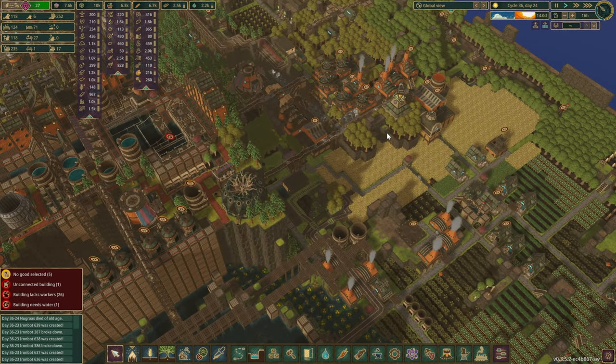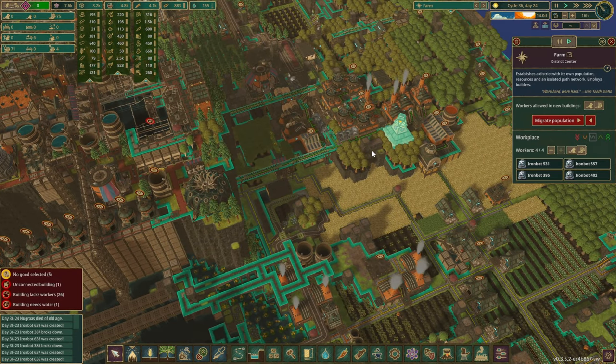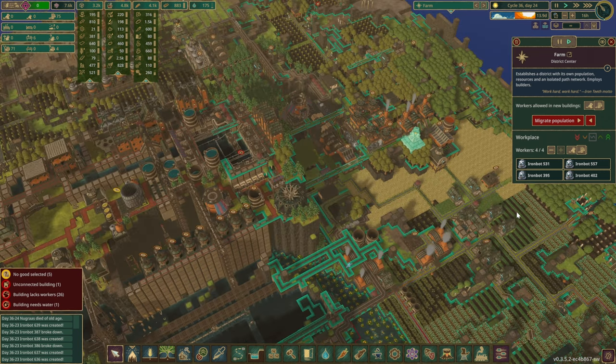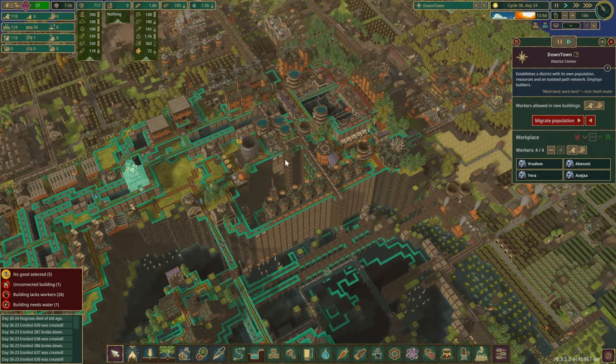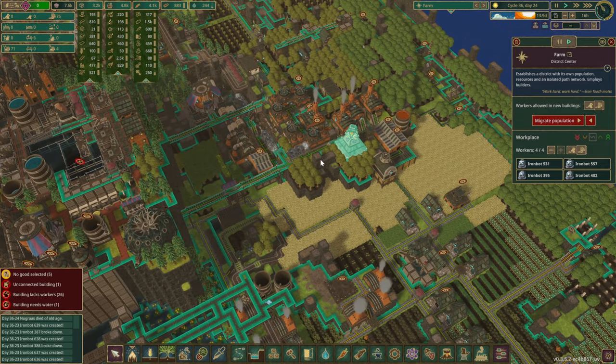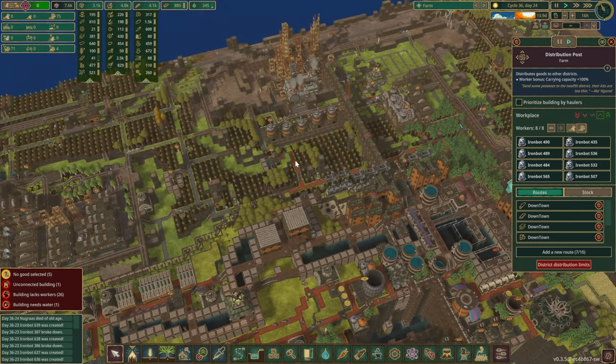In case you missed the last episode, we created some more smaller districts. We broke up the large district we had - now we have our downtown area up on the hill, a separate lower farm area, and we're sending some resources on the hill itself as well.